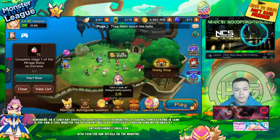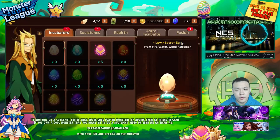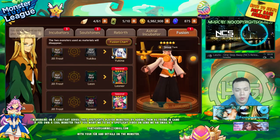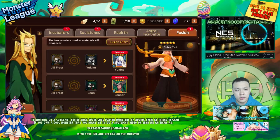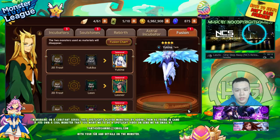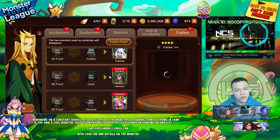We're going to be taking a look at their skills as well. There's also a new fusion — I think everyone was kind of right about this. You take an Evil 2 version of this monster, take an Evil 3 Jill Frost, and fuse them into this new monster. It actually costs 1 million gold, which is quite a lot.